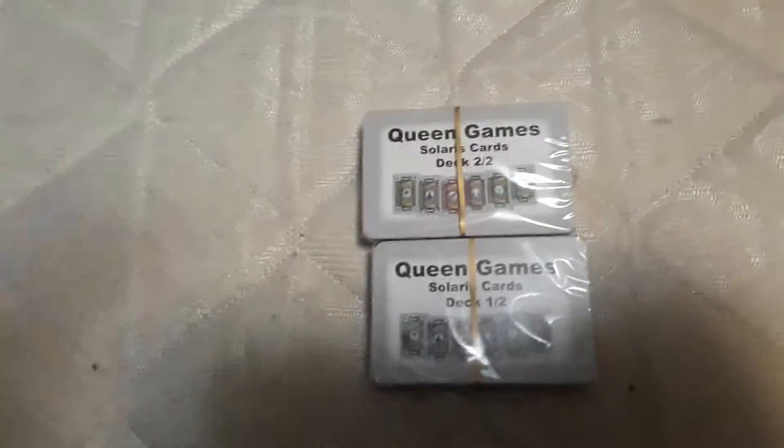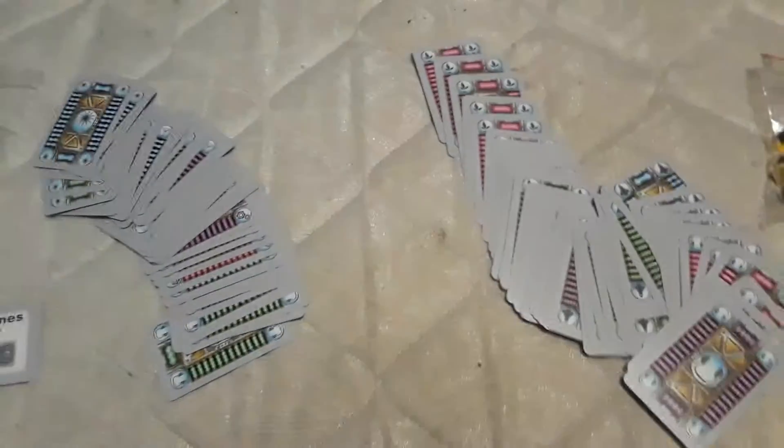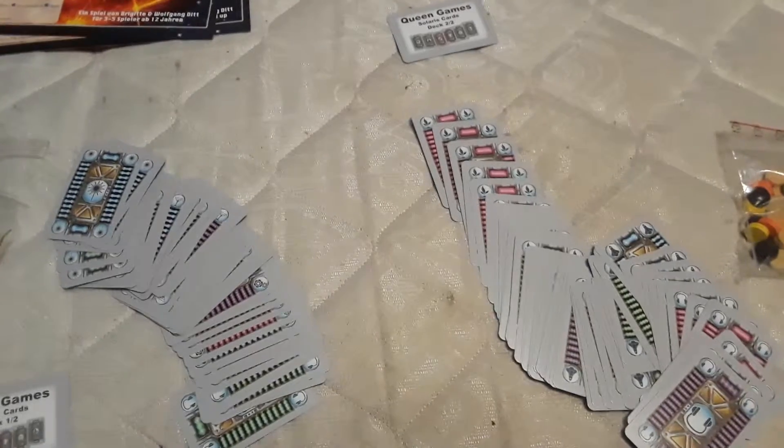The next thing is to show you the cards. As you can see, there's two decks of cards. They all apparently have the same back, and they have different colors on the front and different symbols, and that's it. Different colors and different symbols — I suppose the rules tell you about those.